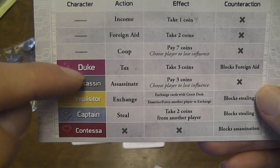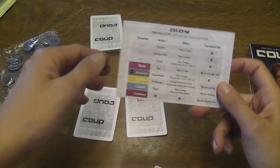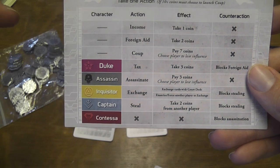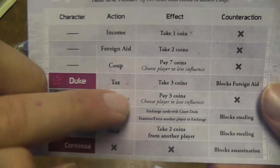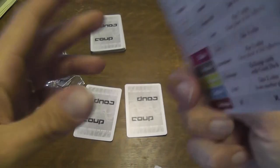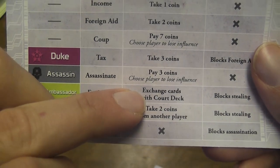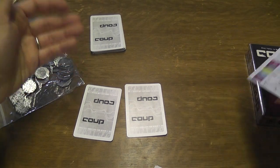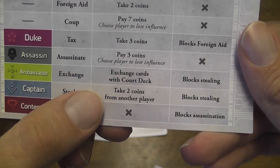These actions are strictly related to the characters. You do not have to own or control a specific character to perform the action. All you have to say during your turn is to claim it. I claim to have the Duke, so I perform his action — take three coins. I claim to be the Assassin, I pay three coins, and I assassinate another player, meaning a player loses an influence. The Ambassador lets you exchange cards with the court deck: you draw two cards and can exchange either or none with the cards you have. You can claim to be the Captain and take two coins from another player.